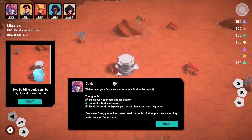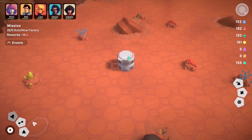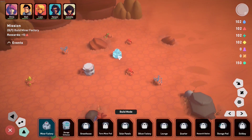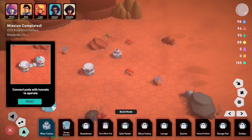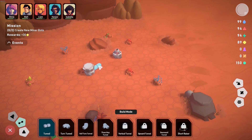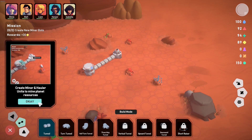Okay, mission: build a factory. Welcome to your first ever settlement in Stellar Settlers. Build miner factory. Here we go — it looks like these are all little mining nodes, so I guess it makes sense to put it there. Pods with tunnels. There's our tunnels. I guess that will power it up. This is nice — it not only tells you, but it's showing you. I like that. People like me need this simplification.